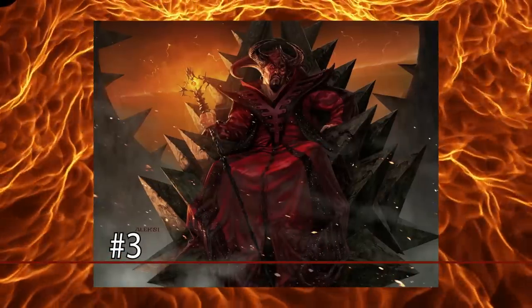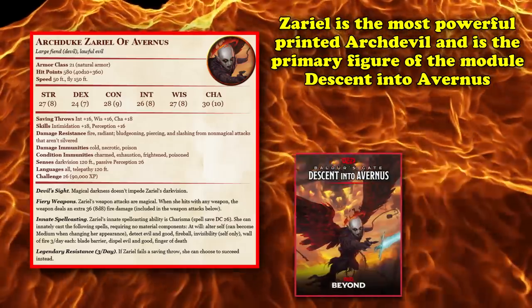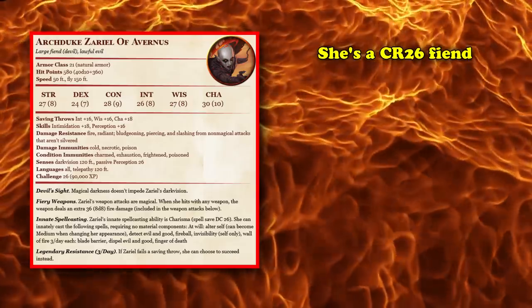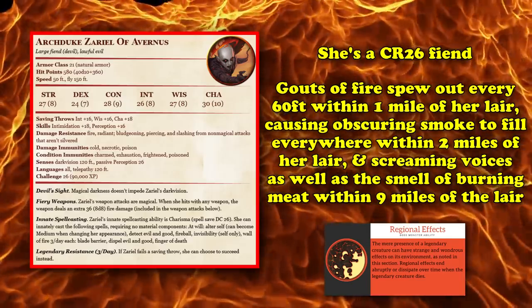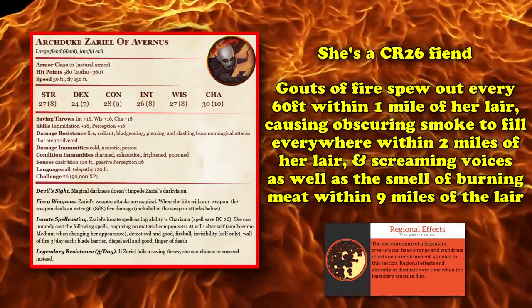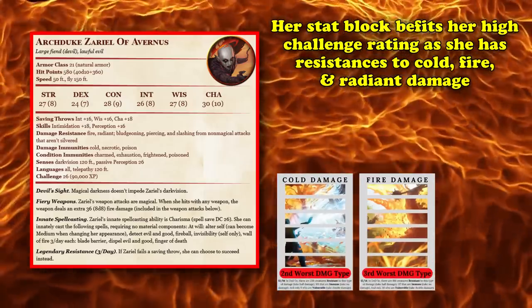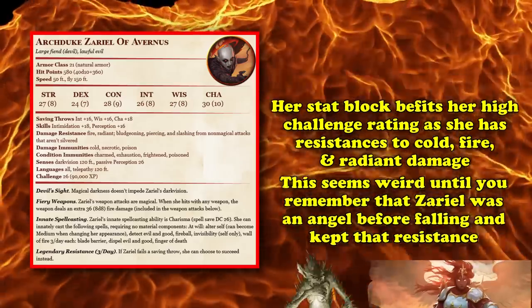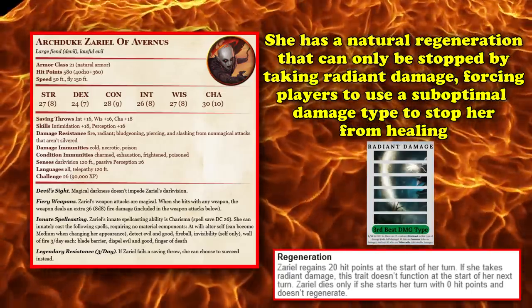At number 3, we have Arc Devils — in particular, Zariel, the most powerful printed Arc Devil and a primary figure in the Descent into Avernus campaign module. Zariel is a CR26 fiend with regional effects including gouts of fire every 60 feet within a 1-mile radius, heavily obscured smoke within 2 miles, and screams, voices, and the smell of burning meat within 9 miles. Her stat block features several resistances including cold, fire, and — uniquely for a devil — radiant damage, stemming from her angelic past. She also has natural regeneration stoppable only by radiant damage, creating a sub-optimal damage dilemma for players.